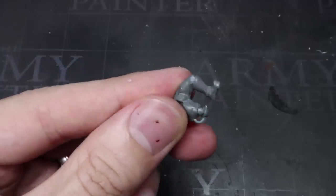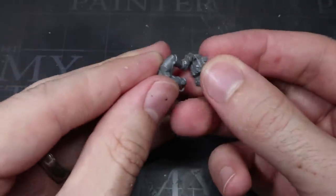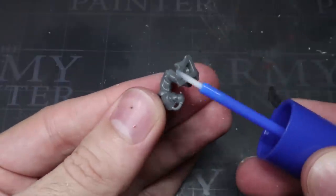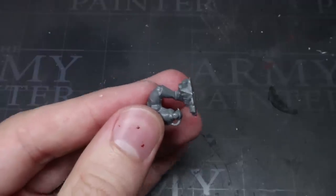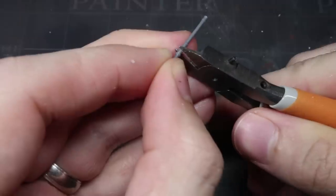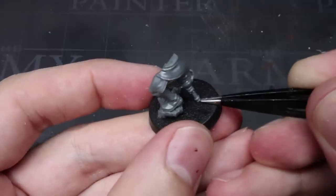Unless our Admiral is operating some sort of hover peg leg — and let's face it, this is the 41st millennium — he is going to need an actual peg leg, and this will be provided by the Skitarii Rangers Arquebus Pole. But first we need to work out how long it needs to be. Go ahead and glue your Admiral's leg to the small rocky outcrop and then glue this to the base. You can then compare the rod against the distance between the knee and the bottom of the base to guide where to make your cuts. Cut to length with clippers, smooth out the cuts with a knife or a file, then glue the peg into place.